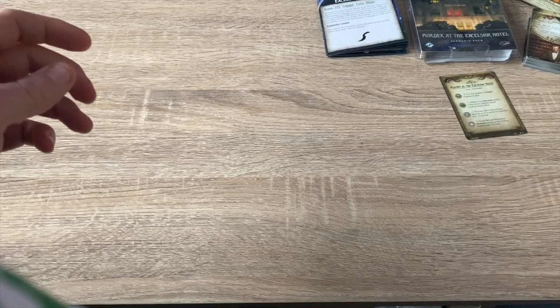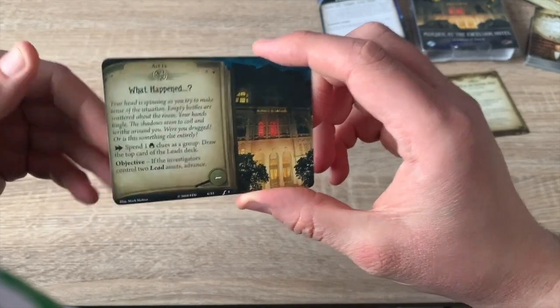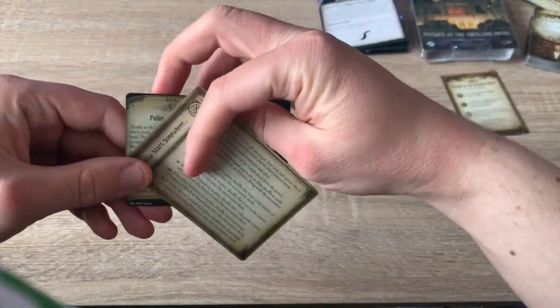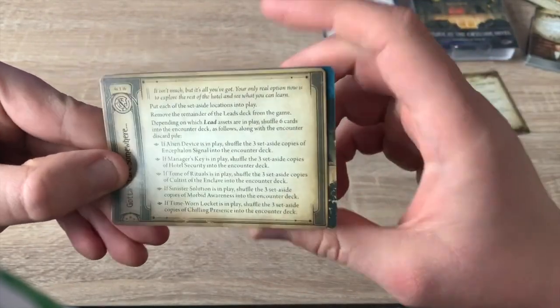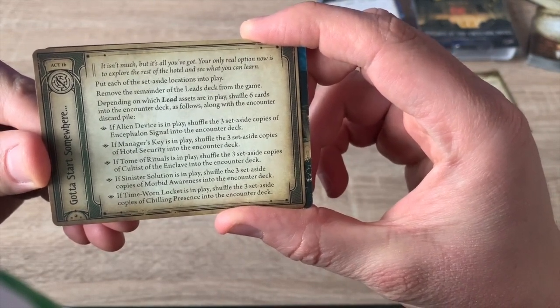Next we have the Act deck. The first Act is quite simple — you spend clues as a group and draw cards. Once you've got two leads, you advance and the card flips. Then based on what leads you've acquired, you shuffle counter cards in. For example, if you have the key, you shuffle security into the counter deck; if you have the Locket, you shuffle the chilling presence into the counter deck, which is pretty cool.